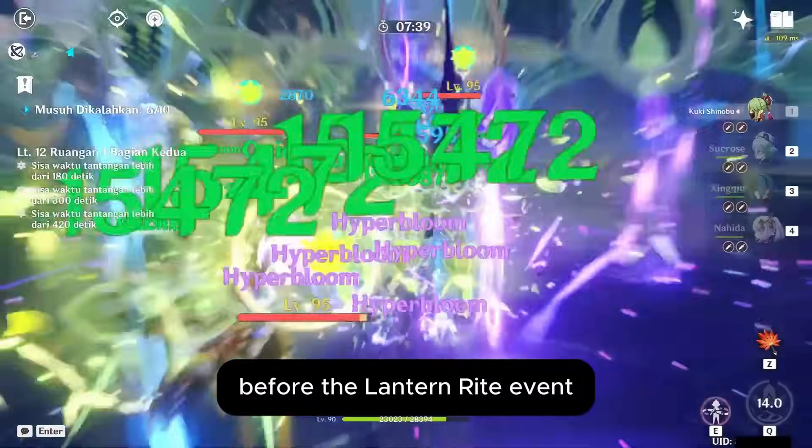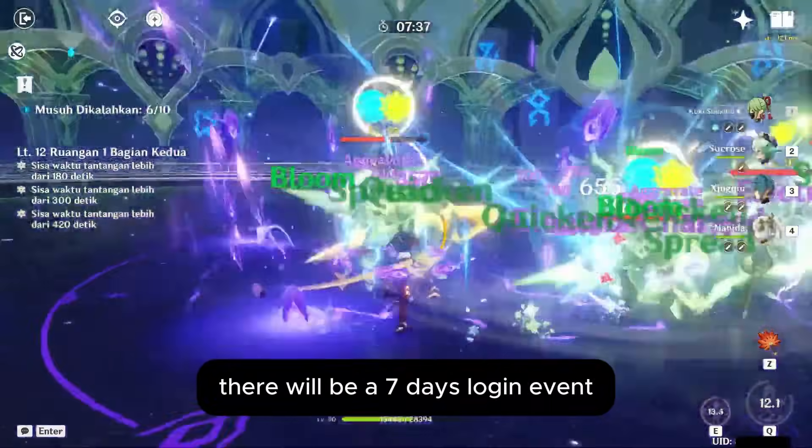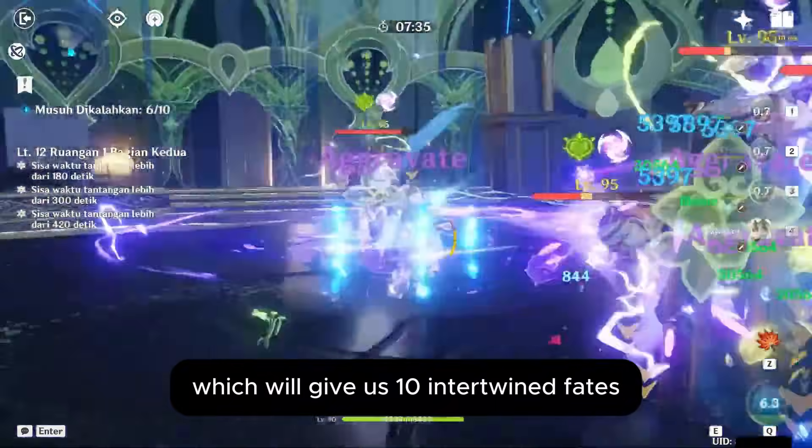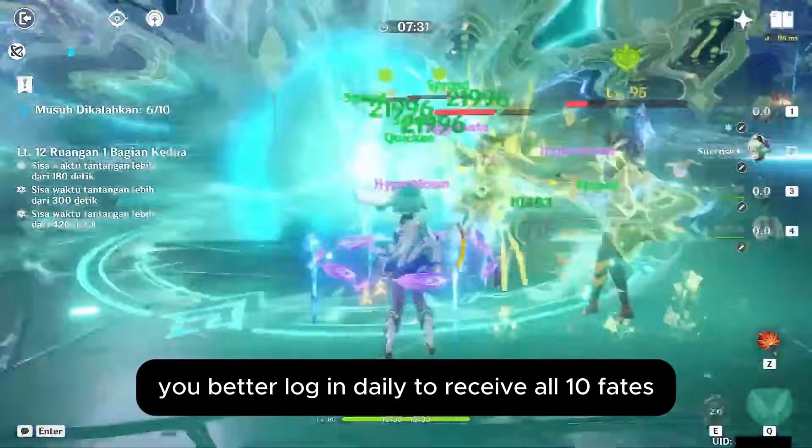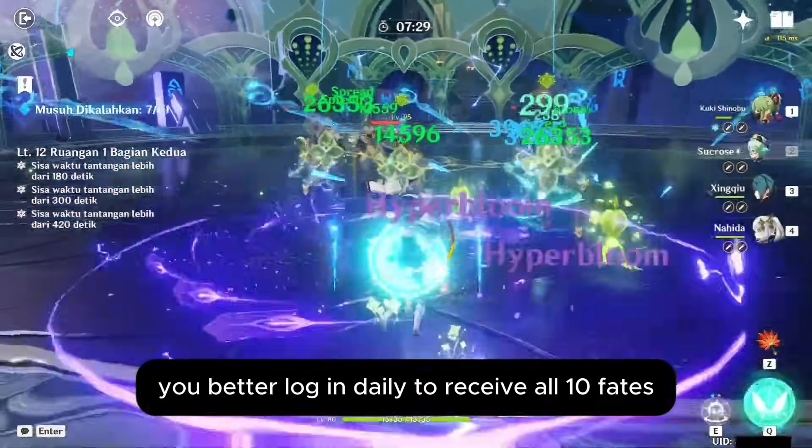Before the Lantern Rite event, there will be a 7-day login event, which will give us 10 Intertwined Fates, which is 1,600 Primogems. You better login daily to receive all 10 Fates.